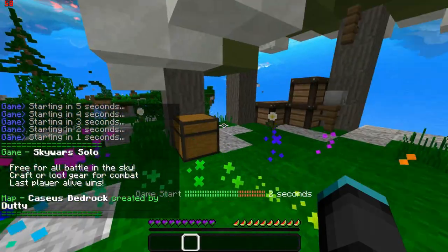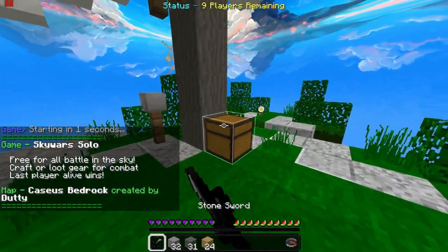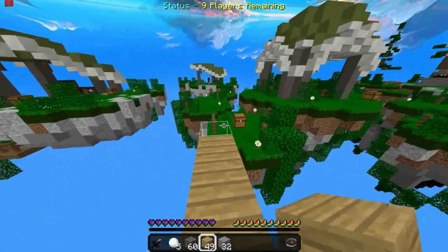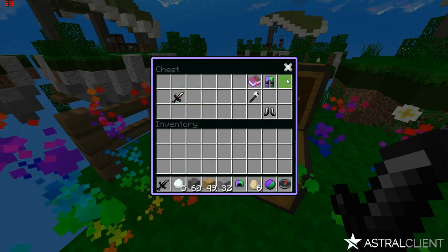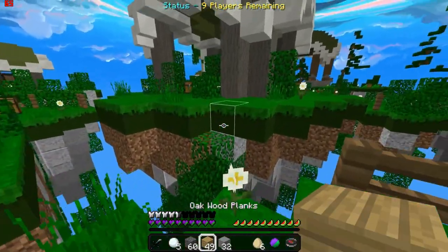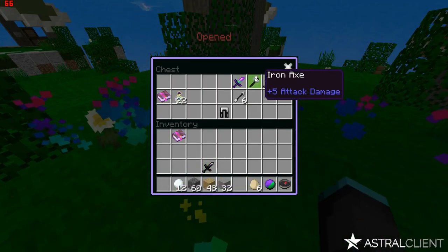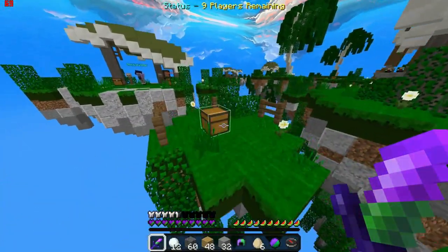Mineplex was always a good old server, but the one thing it lacked was the knockback. The knockback wasn't really the greatest, but now I think they improved it a lot. It's now like an actual server that actually has really good knockback. Not like Hive knockback — I'm not the biggest fan of Hive knockback because I don't want to be looking into the sky to hit people off the map, not knowing where I'm going.